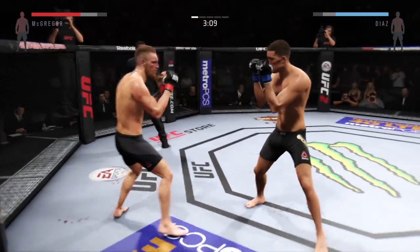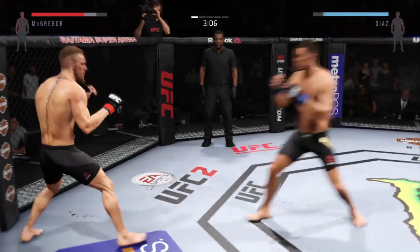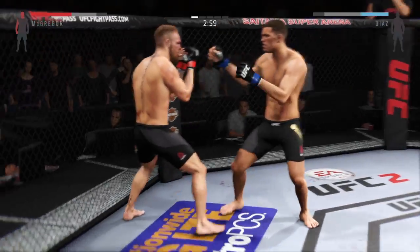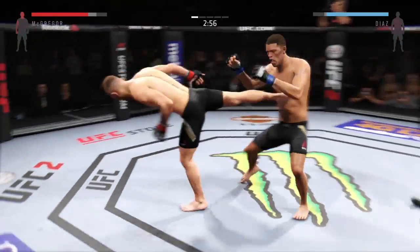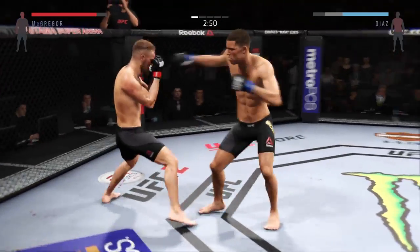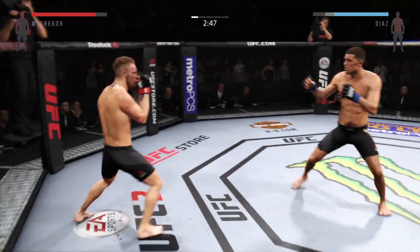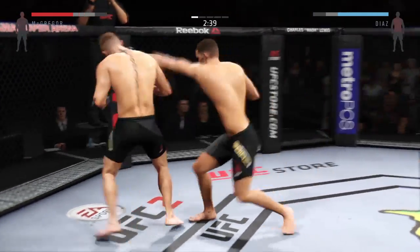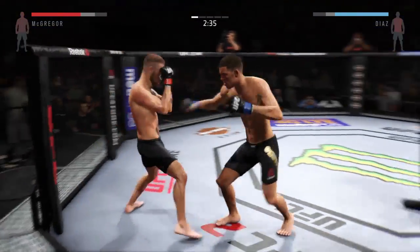He's connecting with those punches. Big straight by Nate. He's really mixing things up nicely, isn't he? He's being unpredictable, that's for sure, and that is important. Here's those beautiful kicks from McGregor that we were discussing. Conor McGregor with some body shots. Good connection by both men.